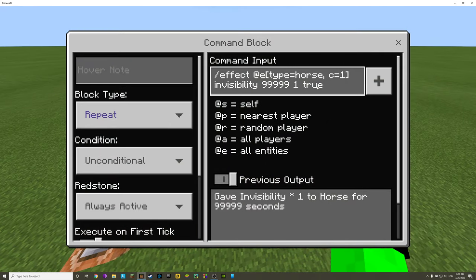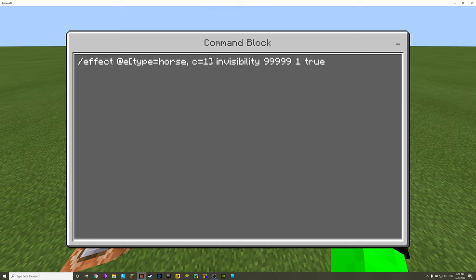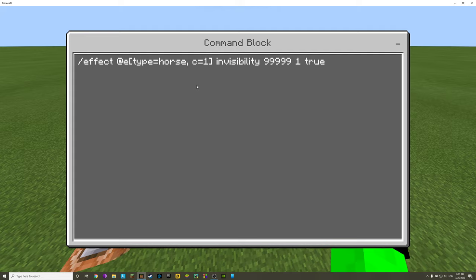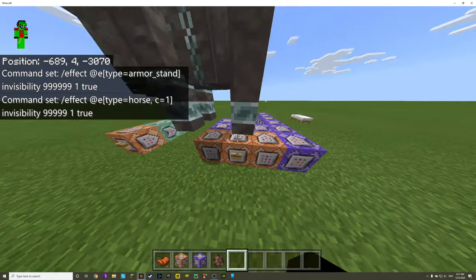This makes the armor stand infinitely invisible. The same effect command targets the closest horse with count of one — if we didn't have that count, it would target every horse in the world, which we don't want. So we target the closest horse with invisibility for 99999 seconds, amplification 1, and 'true' to hide the particle effects — do not show effect particles.